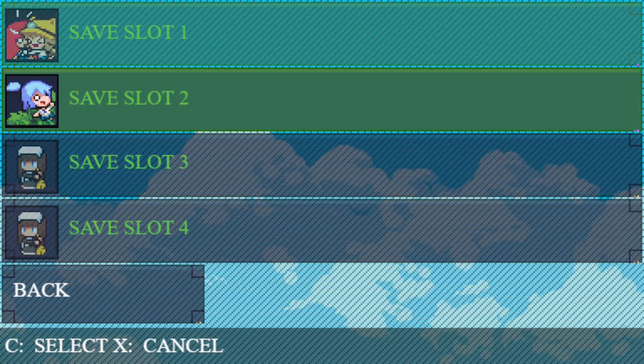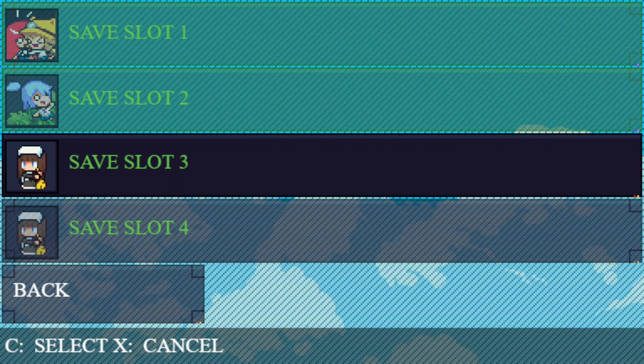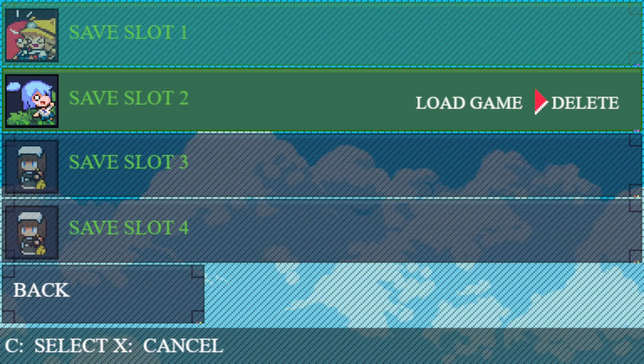When you play the game, you have save slots to choose from. When you choose a new save slot, you start a new game. If you choose a previous save slot, it defaults to delete, which is kind of strange — I'd think you'd default to load game and then move over to delete if you want. So a bit of an odd choice there.